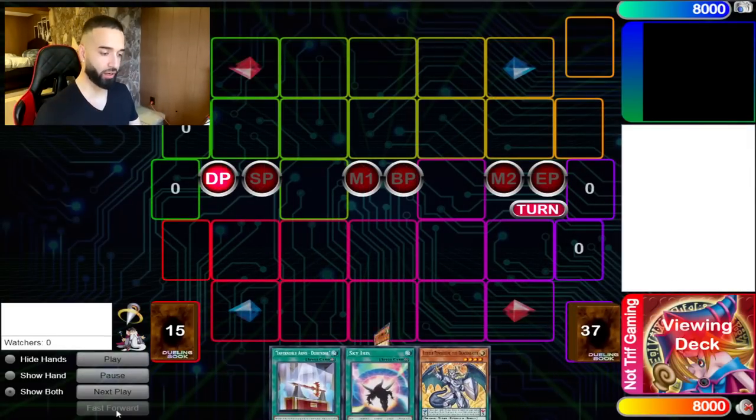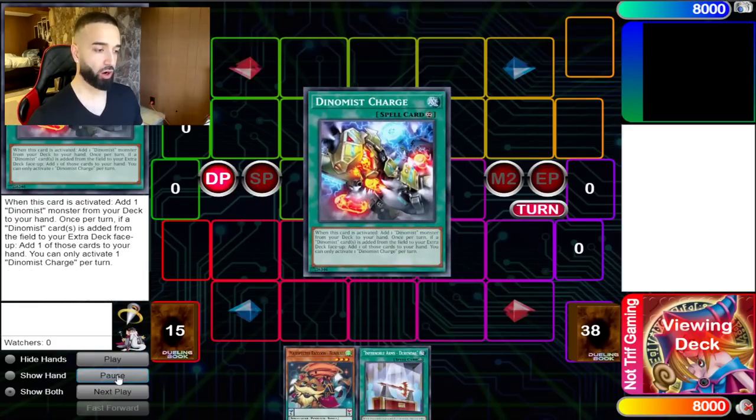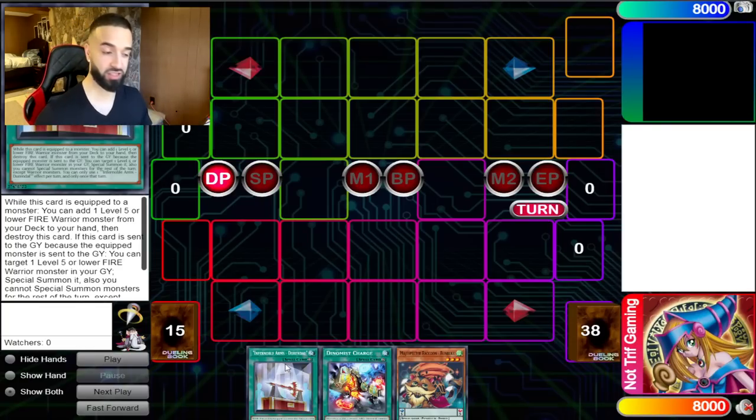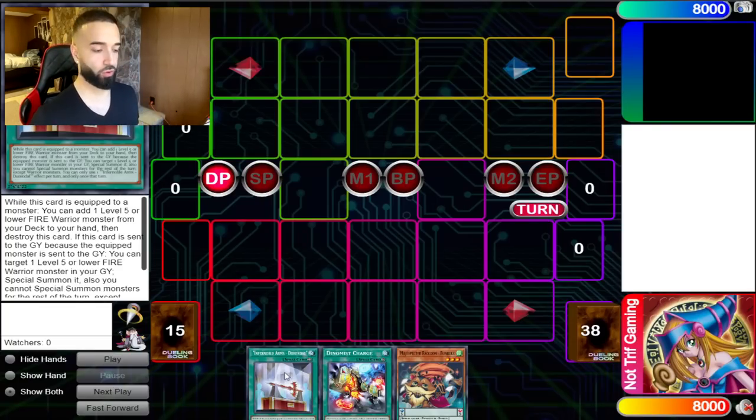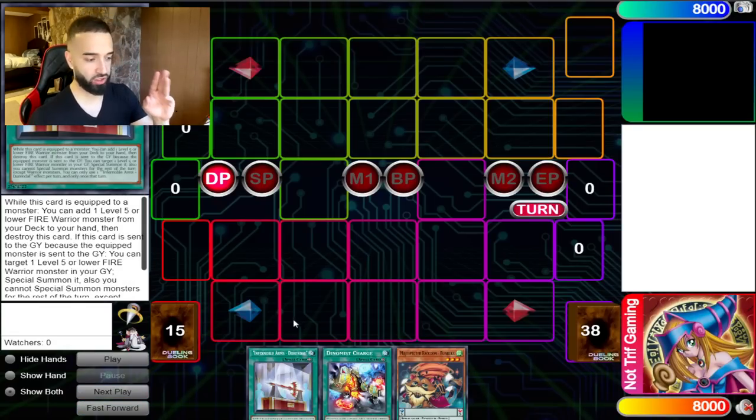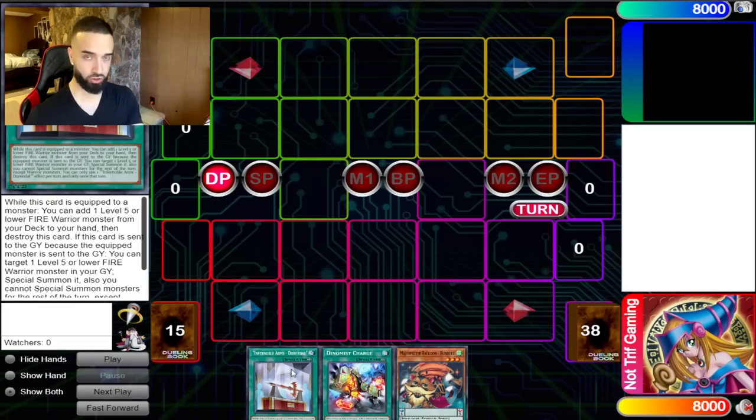I'm going to show you one more replay, super fast-forwarded, with just three cards in hand — to show the different ways to search and how consistent it is. You have seven ways to Durandal, six ways to Charge, six ways to Bumbuku — essentially three ways to each main Draco Slayer. I just want to show that you don't have to hard-draw the Draco Slayers.